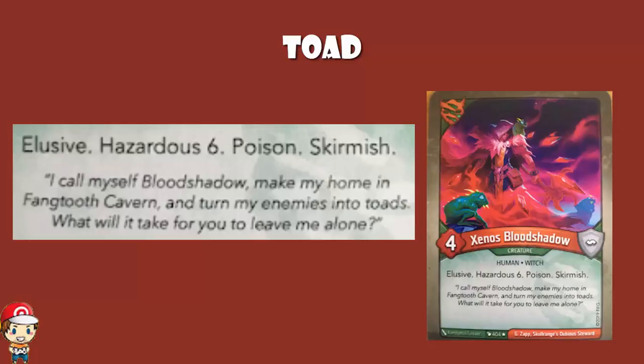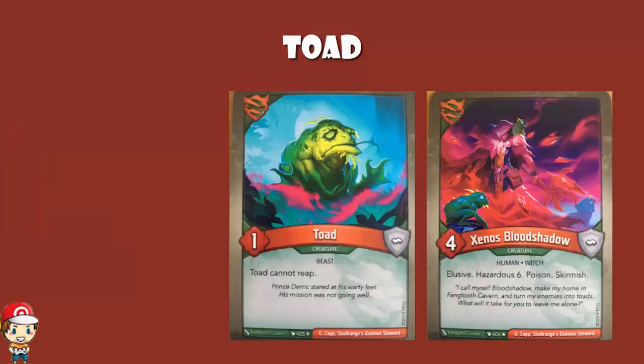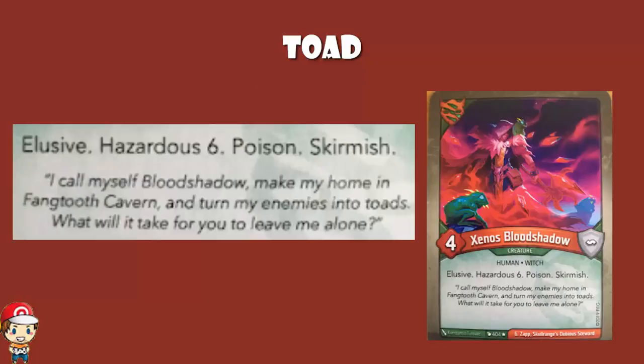That is an awful lot. And the flavour text here really does build in the Toads as well: 'I call myself Bloodshadow, make my home in Fangtooth Cavern, and turn my enemies into Toads. What will it take for you to leave me alone?' And of course, these Toads are the fallen enemies. Getting rid of this dude's going to be a nightmare. Because first, you've got to break the Elusive. Then you've got to attack, even though you're taking six damage before the fight even happens. Six for the hazardous, four for the general fight.